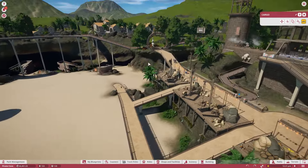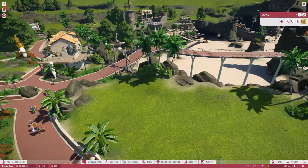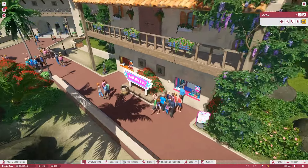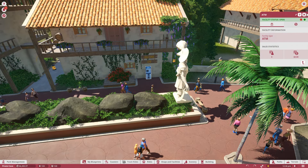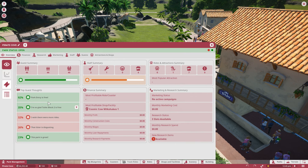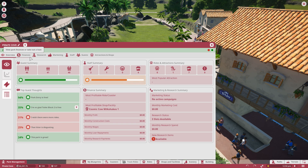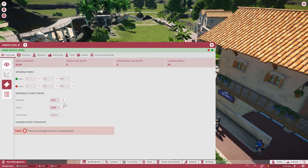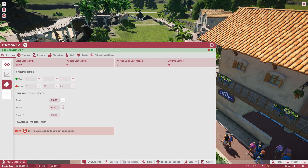We need guests to come in the park. We opened up these two - that's going to help. These are open. The Chief Beef is open over there. ATM is open. Gold coins - I like that. Toilets are open. Let's see what some guests are saying. Park entry's free - that's got to change. Let's go to ticket prices and we're going to make it $10 for standard.